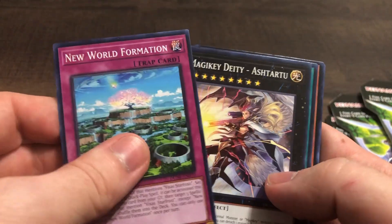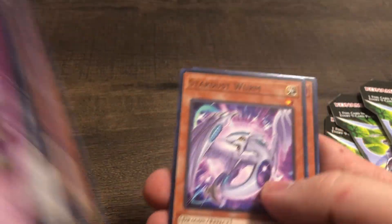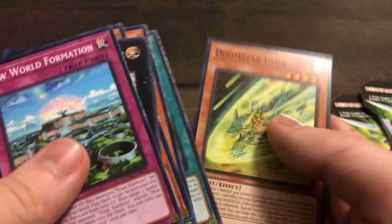We're on pack number six, getting a little down to the wire here. Sentinel of Testina — another Super. Starting to get a little worried now. Can we get anything above a Super from ten Walmart blisters?